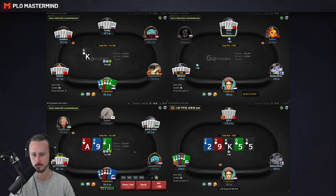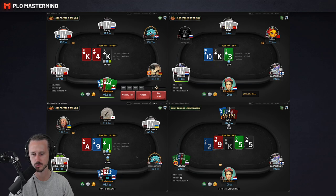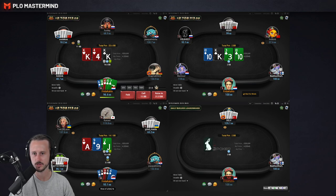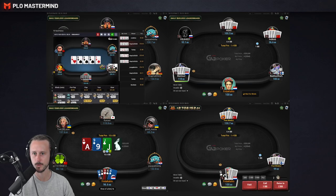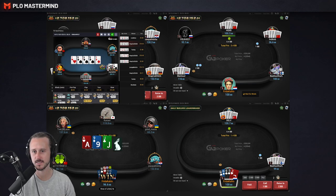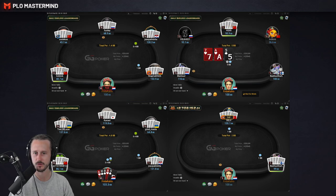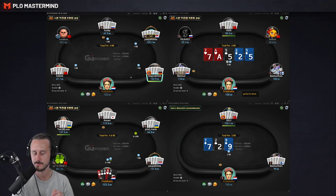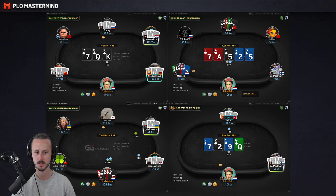Bottom left flop bottom set. We are three-way. I think gonna start with a small bet. It was definitely an interesting call preflop here by my opponent. If you look on the top left he has jack-nine-eight-seven-deuce double suited. I would say that's not a hand you wanna generally play. I'm gonna give him a tag — wider preflop, questionable play preflop — so keep that in mind.